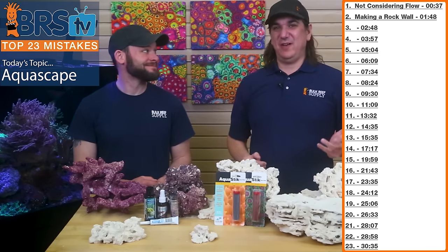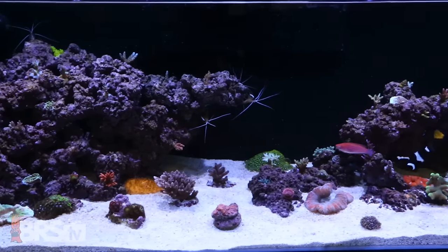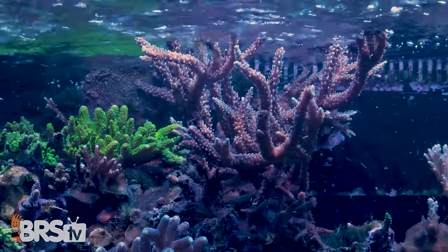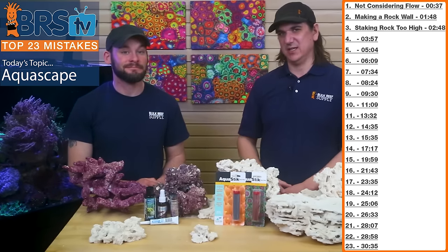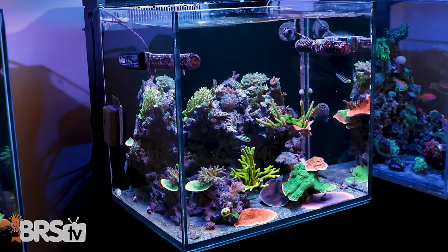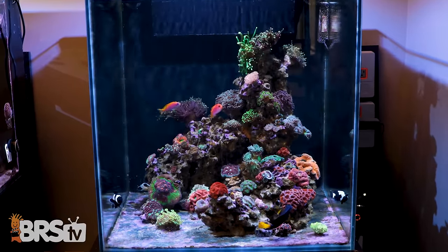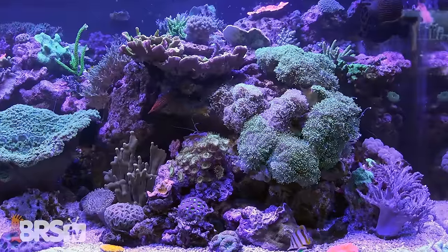Fail number three is aquascaping your rock too high. It probably stems from wanting your tank to look cool from day one, but when it's too high — the 160 is a classic example — corals end up against the water with only the top three inches to grow. Think about where you're going, not where you are today. A rule of thumb: for an SPS tank, the majority of the aquascape shouldn't go higher than half the tank height, since corals will fill the top six to eight inches.